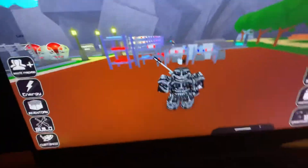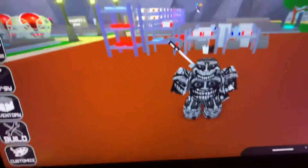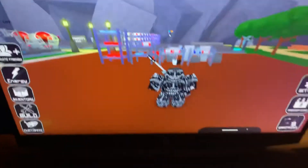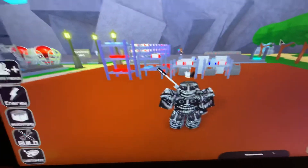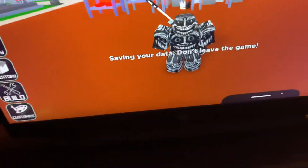What is up everyone, Mighty Good here. Today I'm going to show you how to AFK farm in Bitcoin Simulator. It's actually pretty easy. Let's say you're going to bed or something and you want to leave this open and collect some Bitcoin — some currency — while you're away, or you're just not going to be on your computer for a while and you want to AFK farm.